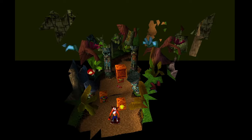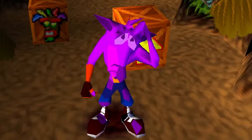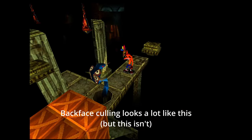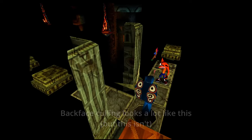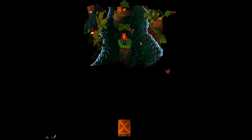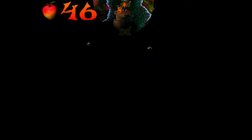Games need to know what objects to draw and what can be skipped — called the occlusion problem. You can make a game engine calculate this on the fly, called culling, and that's faster than drawing everything, but it still uses CPU. Instead, Crash Bandicoot has pre-calculated lists of geometry baked into the level itself.